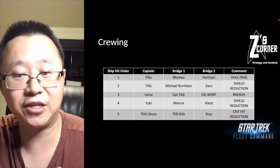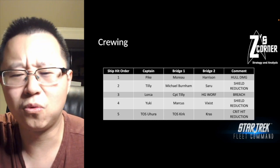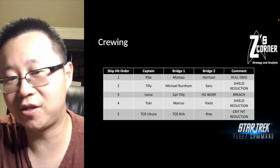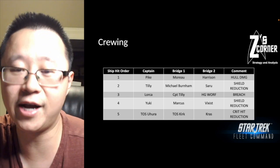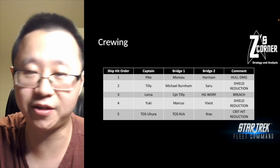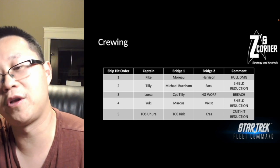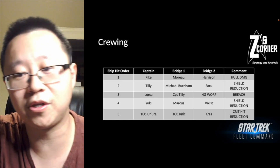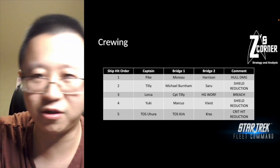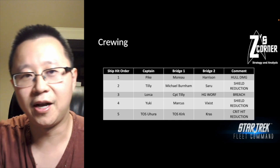The fifth and last surviving ship has TOS Uhura as captain, focused on critical hit reduction. With TOS Uhura as captain, plus Kirk to proc morale and the associated synergy, you're reducing the attacking ship's critical hit chance to essentially zero when proccing correctly. Cross is also on here — his officer ability reduces the opponent's officer stats, which in a roundabout way lowers overall damage and mitigation. That's the rationale behind the crewing.